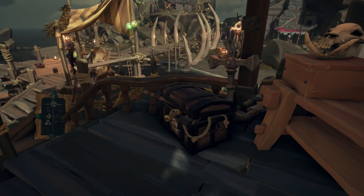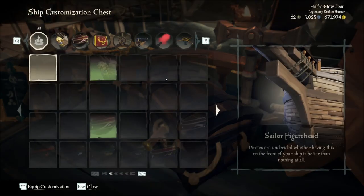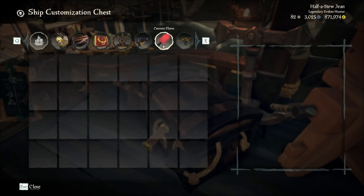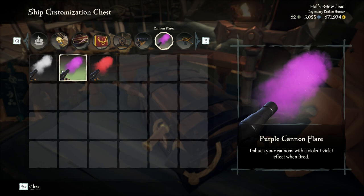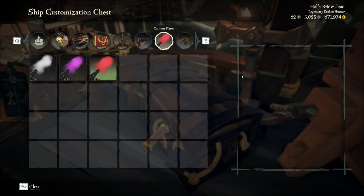So now we've bought these, we need to enable them on our ships. All you've got to do is come to the shipwright shop and below there is a customize chest. Head into that customize chest and enable it from the cannon flares tab, then select which color you want or which one you've purchased.